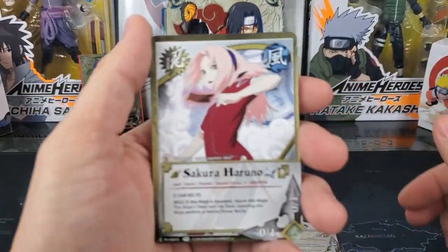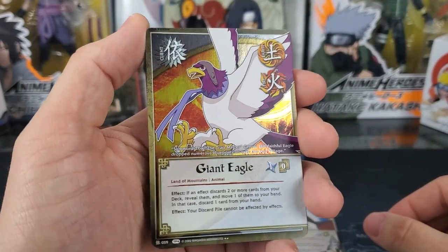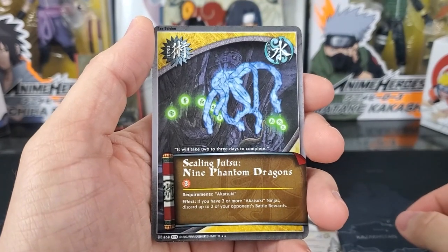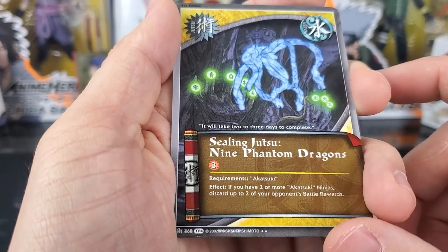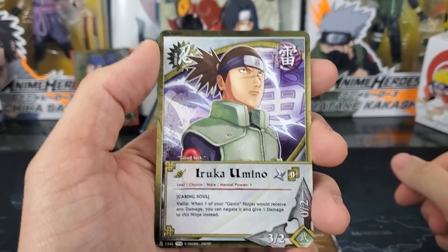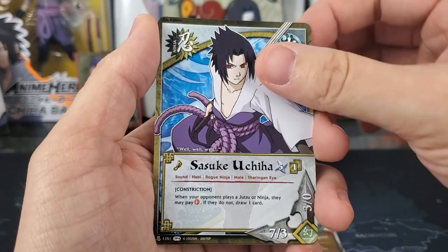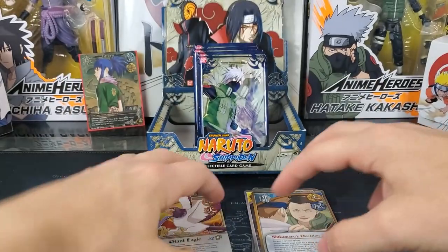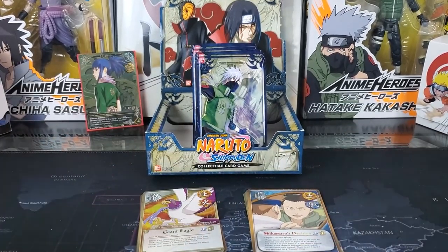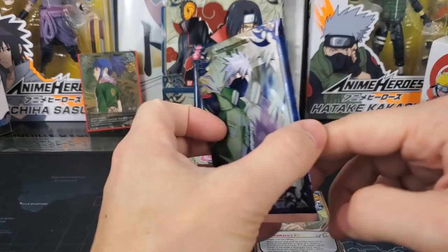Sixth pack. First card is going to be Sakura Haruno, Dango. A holographic rare — Giant Eagle. Futaba. I wonder if this is a little bit of a misprint down here — I'm wondering if this is actually a rare card or not. Iruka Umino, Choji Akamichi, Sasuke Uchiha. And the rare is Shikamaru's Decision. So that's two rares in each pack — I'm kind of wondering if that other one is actually supposed to be a rare, because you're only supposed to get one rare per pack. Six packs down, we've gotten one super rare, so we're right on the mark for the average.